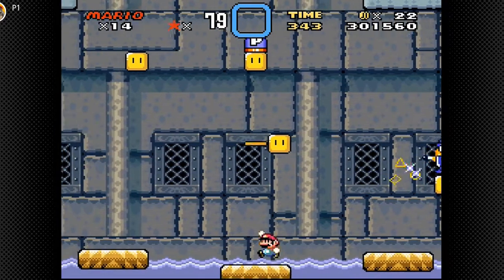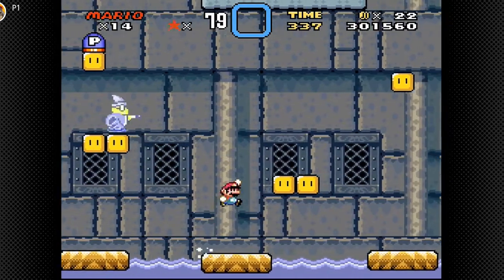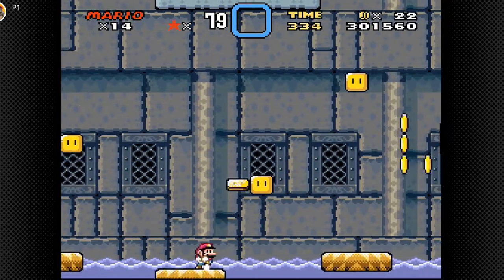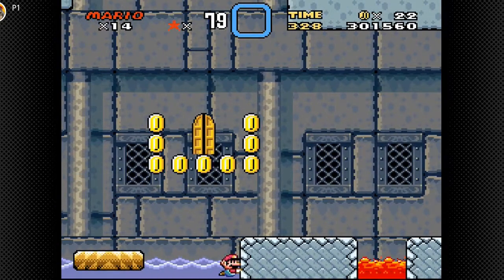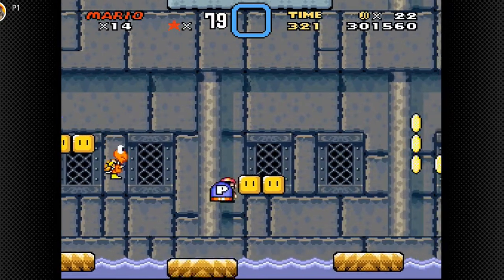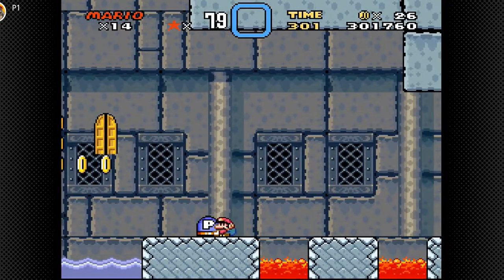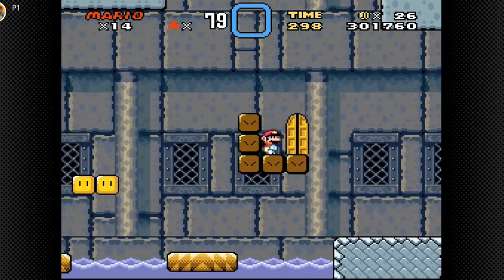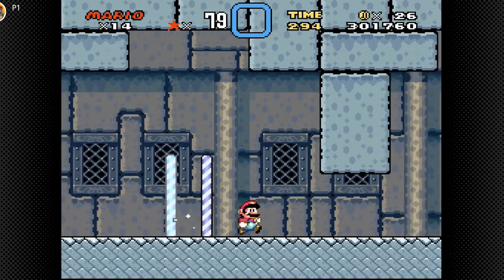I want to get that P-switch. Take it easy with that thing. We need that P-switch to get in the door. We got it! Now we can hit it — wait for it. Three, two, one. There we go. So now those coins will turn into blocks and we can enter the door. Checkpoint. And a life.